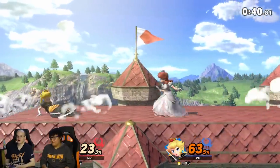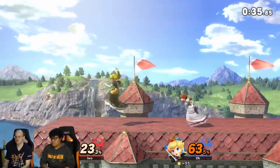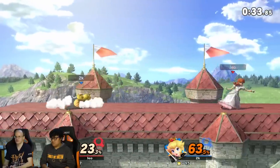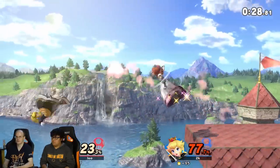If they're above you, you just up air and then float cancel. And even if they air dodge, you can just grab them again anyway. So you just up air. Pretty much every move is amazing. Back air is probably one of her weaker moves, but it's so good for comboing that it's not really weak — it has a specific purpose.